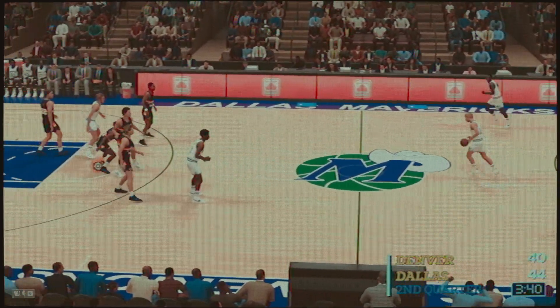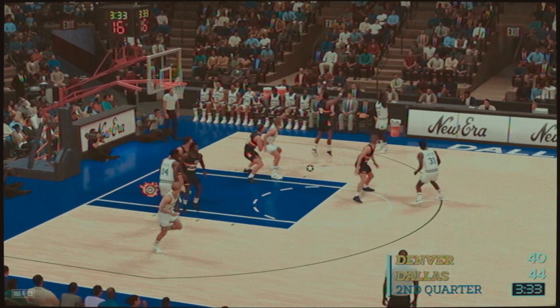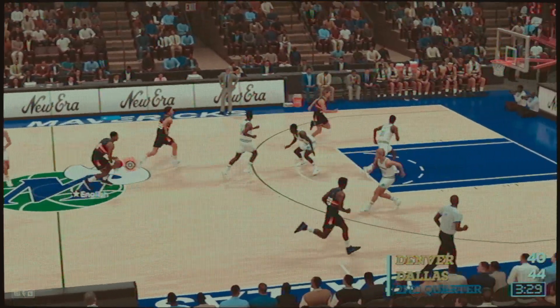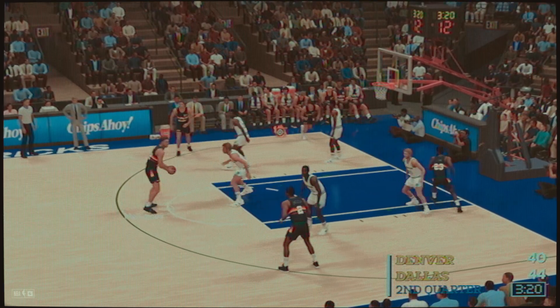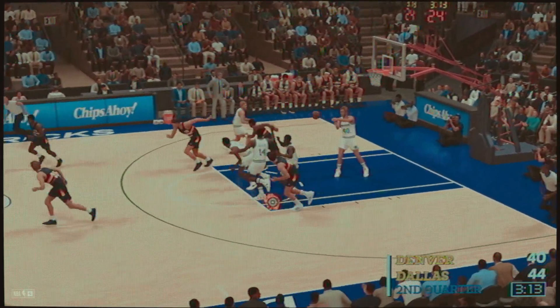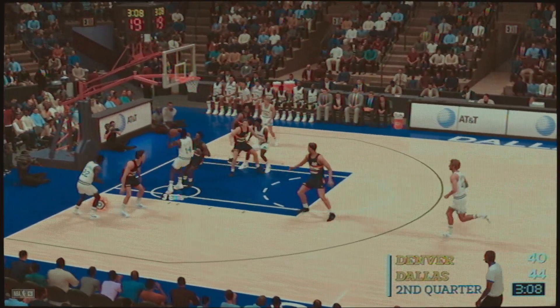Davis looking for an opening. Add another basket to his impressive total — it's his ninth against 12 attempts. He is simply torching a defense that has no answers for him. Outside, English. Here in this third quarter, just over a minute of play — it's tough to deny him those mid-range looks. English is creative at getting to his spots and uses that high release point to convert. Now here's Aguirre — 19 points in the game. Passes it to Davis. Six on the shot clock, plenty of space, and another basket for Dallas.